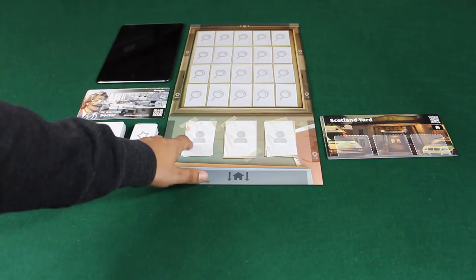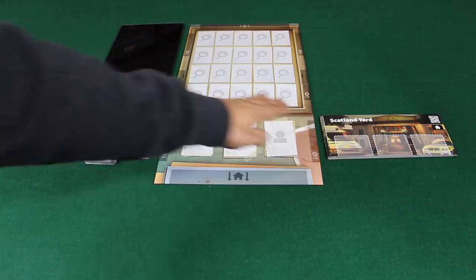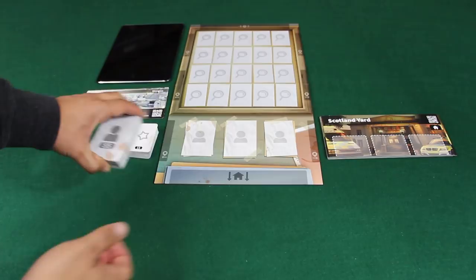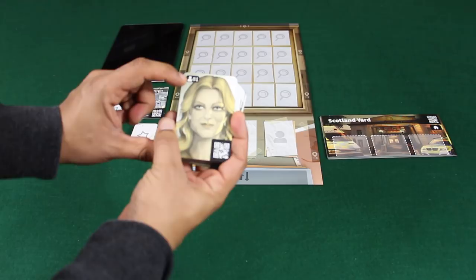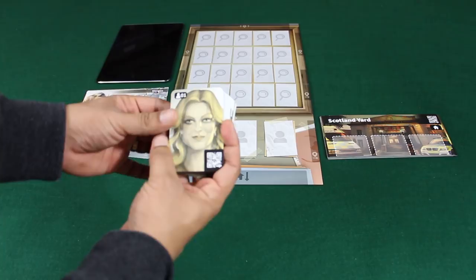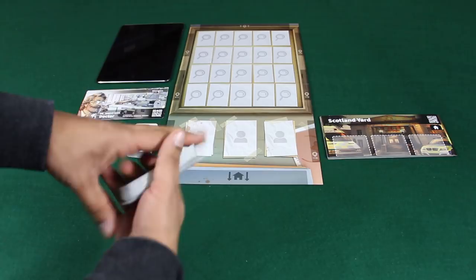First we've got the game board, which has places for different locations. You can also keep track of different characters here as a reference if you don't know what locations they are in. We've also got our forensic experts and the location deck. Starting with the character deck — there are 55 characters. Each character is generic, meaning they don't have a name, but their number is listed along with a QR code to scan when you want to interact with them in the app. There's nice art and a lot of different characters — no two are the same.